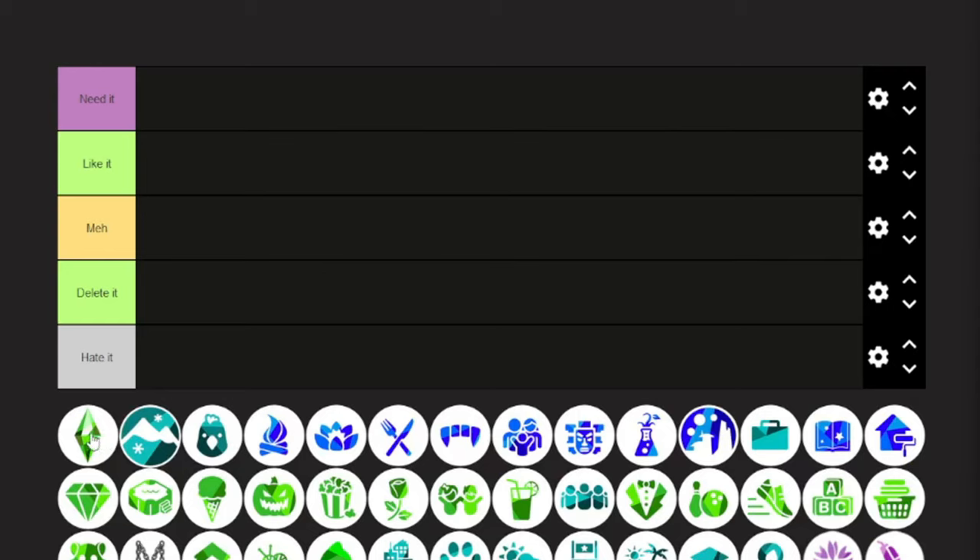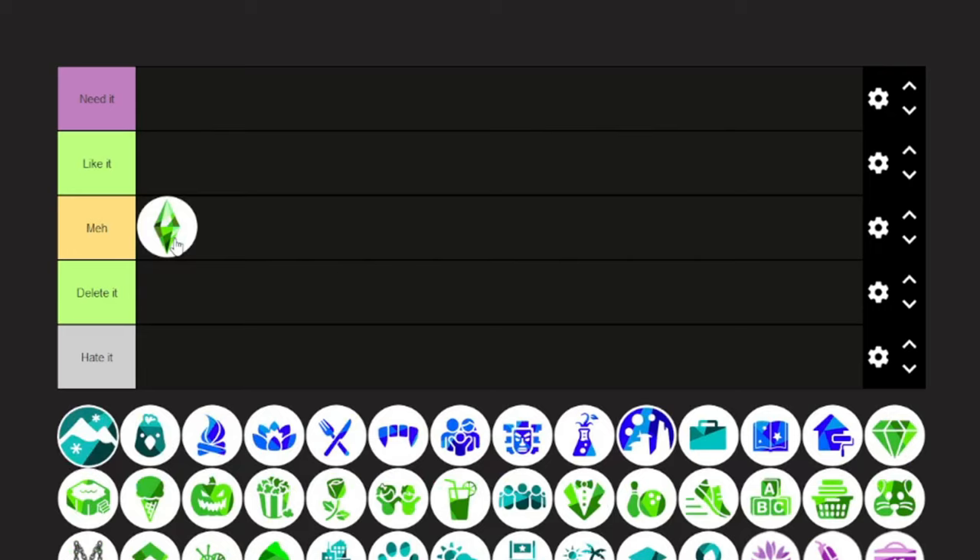When the base game first came out, it was pretty meh. We didn't have ghosts, or pools, or toddlers, it wasn't open-world. For those of you that came from The Sims 3 to The Sims 4, it was just missing a lot of features unfortunately. So the Sims 4 base game is just kind of meh.